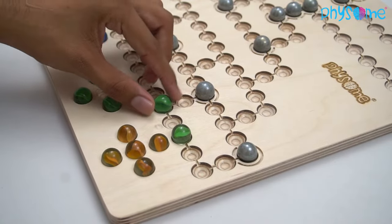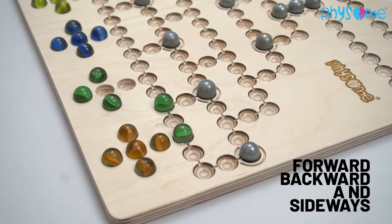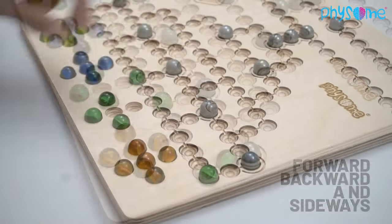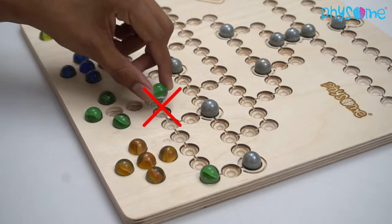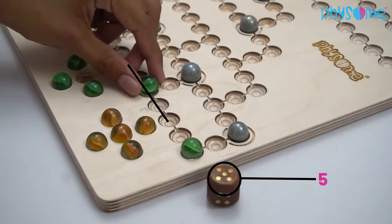Marbles may move in any direction: forward, backward, and sideways. They may also make turns within the move. However, it is not allowed to move a marble forward and backward in the same turn. The rolled dice number must always be moved in full.